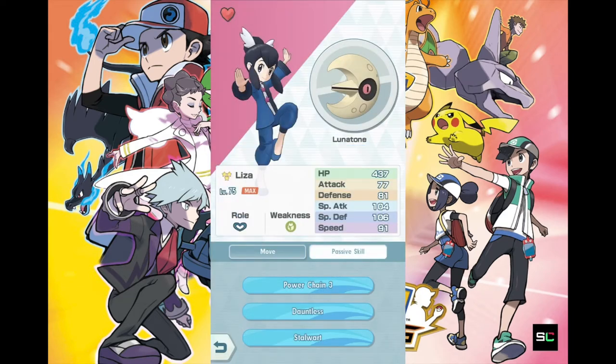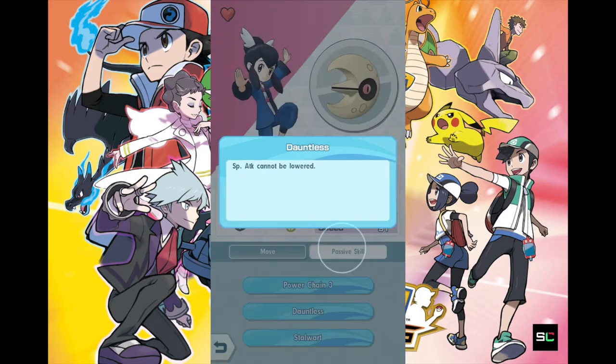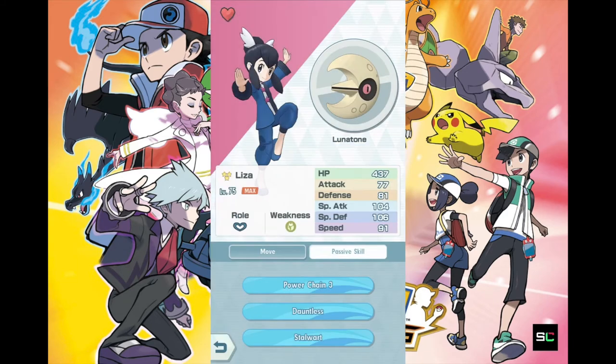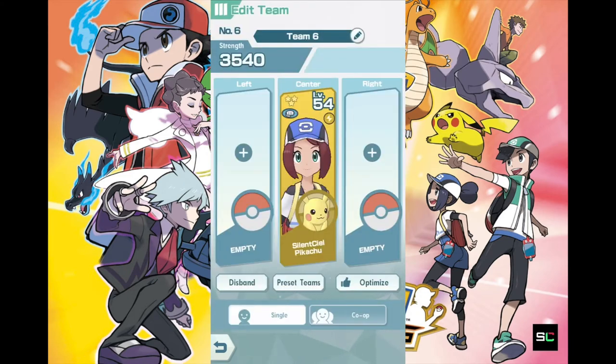All three Pokemon on your side have to attack to activate that Unity bonus, so you can charge up your Unity attack for that awesome finishing move. There's also Dauntless — special attack cannot be lowered — and Stalwart — special defense cannot be lowered. Super useful support character, definitely one to take note of.